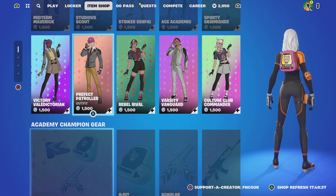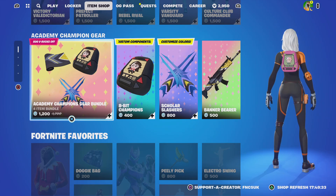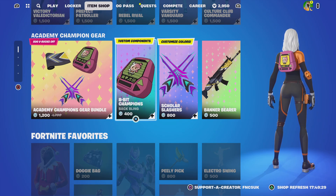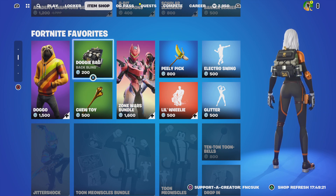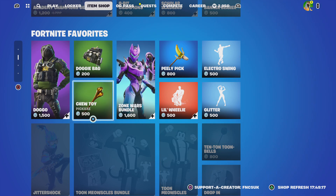We've got 1,500 each for male and female, and the bundle has gone down 200. You can get them individually for 400, 800, and 500 for the wrap. We've got Dog Owl for 1,500, a Christmas skin style with his back bling for 200, and his shoe toy for 500.